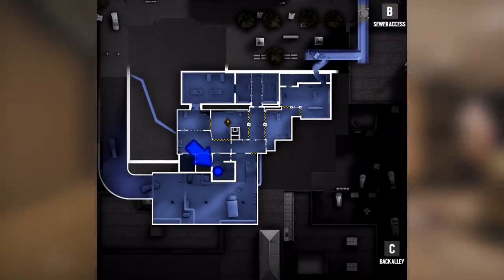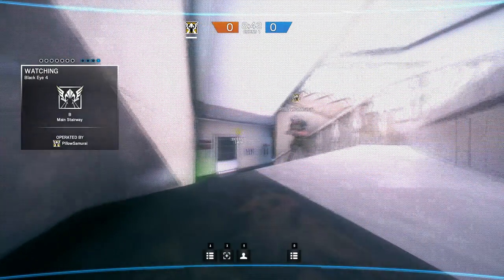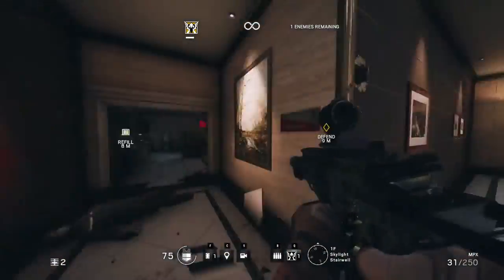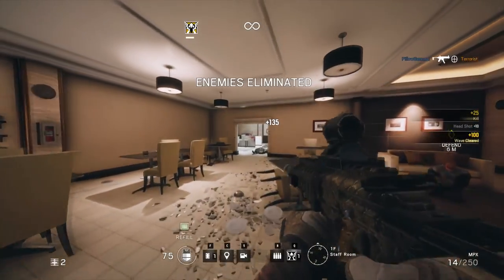If you angle it right, a camera on the first step in the main stairway can watch for anyone peeking from the stairs while remaining hidden to unsuspecting attackers. Just be aware that using this camera while the attackers are on it will probably result in it being destroyed, since it flashes blue.